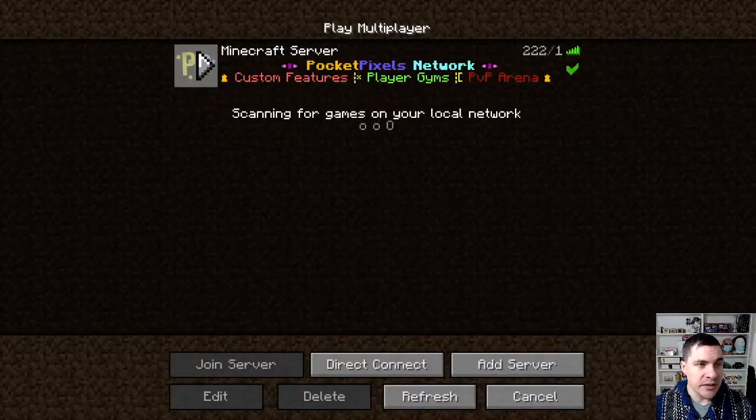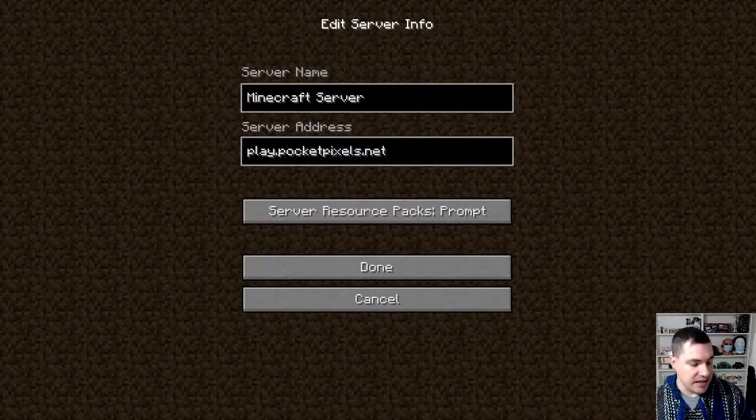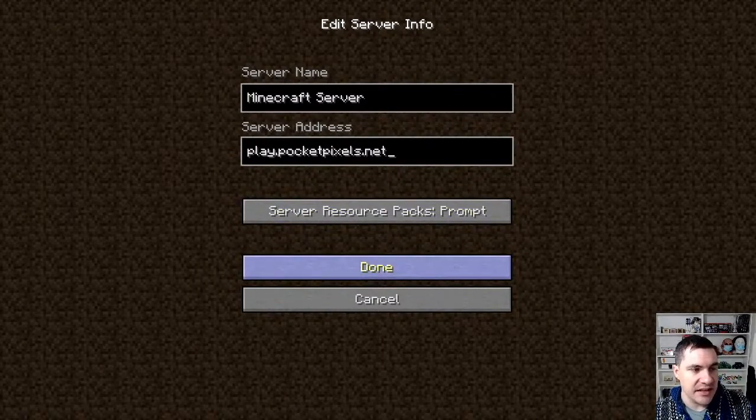So play.pocketpixels.net — that's the server we're going to be on. If you haven't added that yet, you can put whatever you want for the server name, but the address is play.pocketpixels.net, then just hit done.